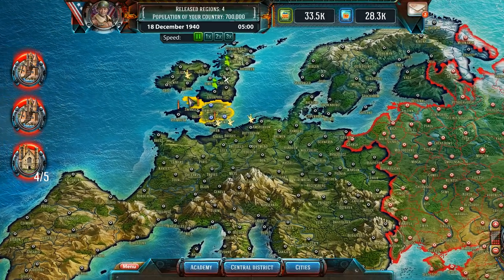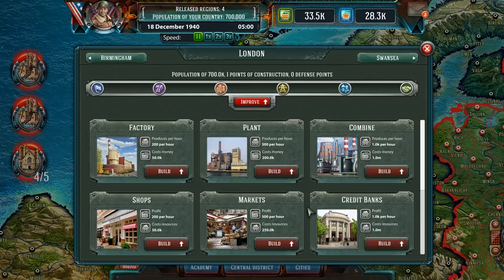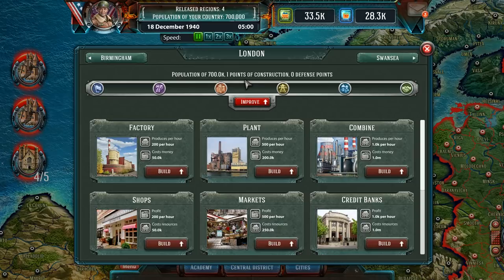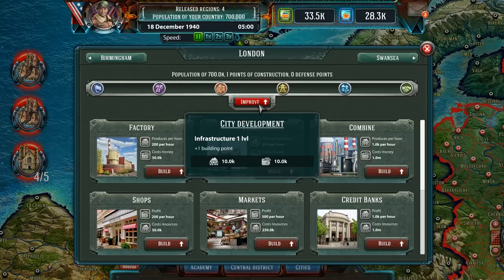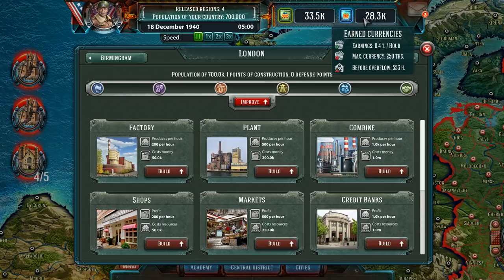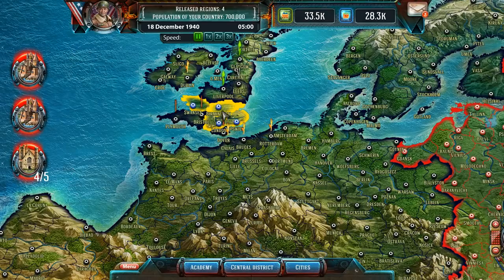It looks like I can zoom out but I can't zoom any closer than this. What's this — plus one building point? How do we improve our defense points? City development, infrastructure level one — factory, population plus 250k, produces 200 per hour, costs 50k. We don't have that — we have 28.3. These are fairly expensive. Maybe I should focus on military just to shore our defenses up a bit.